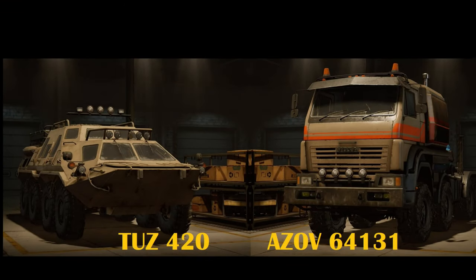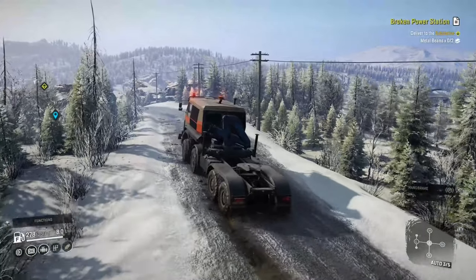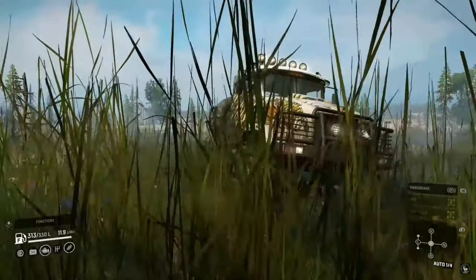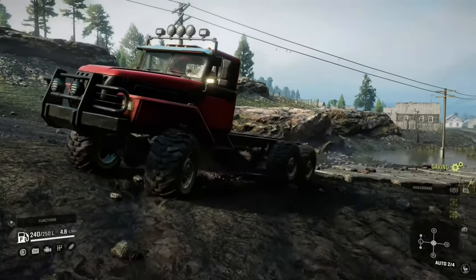The truck we are going to use is the most fuel efficient in the game with a 350-liter fuel capacity — the Azoff 64131. Being an 8x8 with all-wheel drive and diff lock always on, it will give us the stability, power, and fuel efficiency that will give us the best chance to complete this task. There are other options you can use, and you can find a link in the description to see the top five highest torque trucks that are also the most fuel efficient in the game.